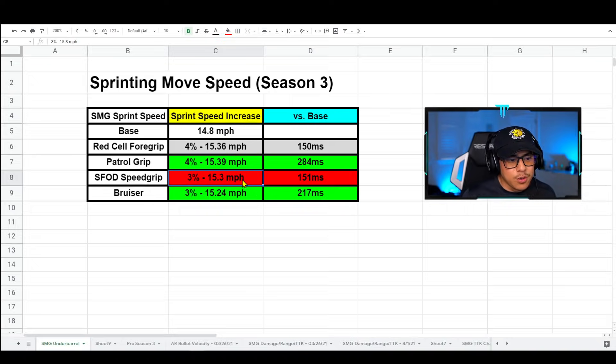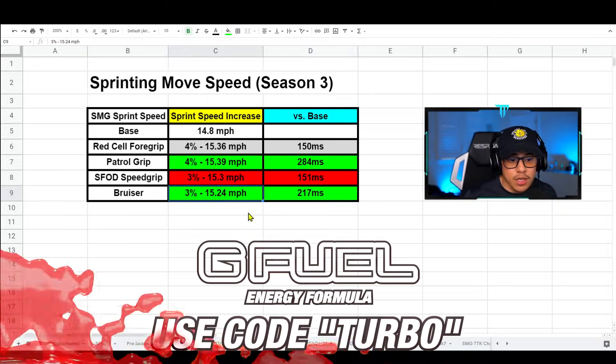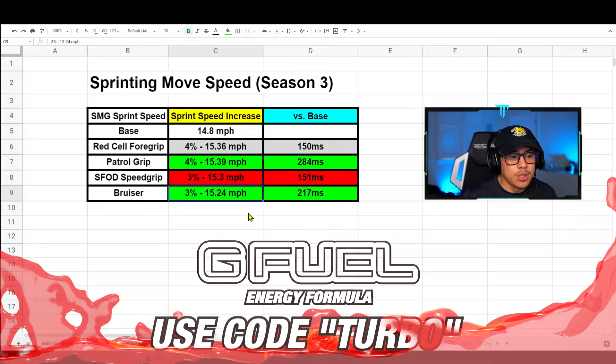The SFOD Speed Grip at 15.3 mph only gave a 151 millisecond advantage over the base, which is confusing — the Bruiser at the same three percent is rated at 15.24 mph yet performs faster in testing. The Bruiser is actually the second best option and also has more pros to it. I'd definitely advise using either the Patrol Grip or the Bruiser to maximize your sprinting move speed.